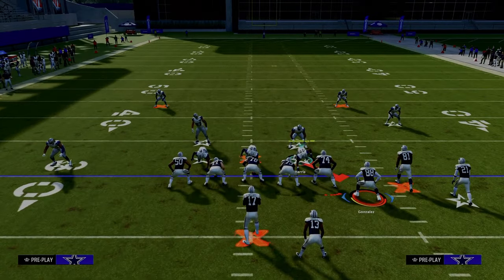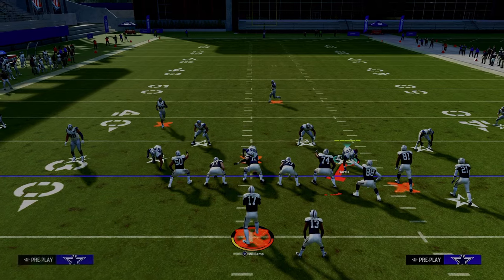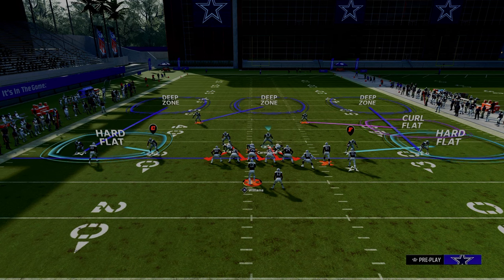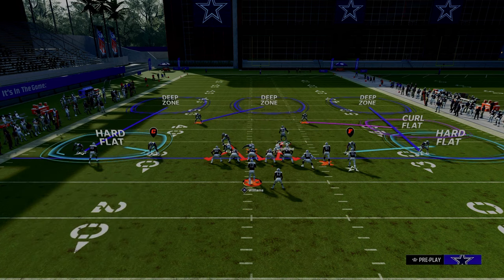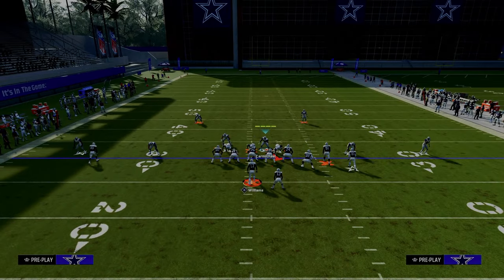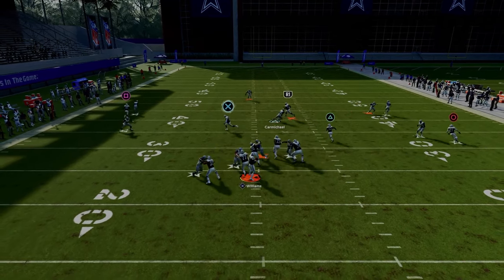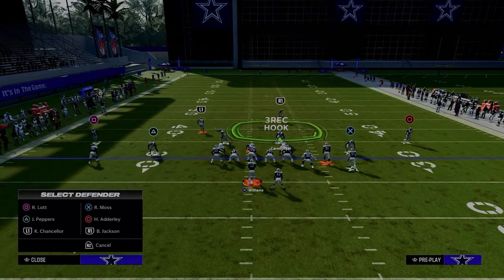Now it doesn't just stop the double corner — we're going to use the same exact adjustments but show this against Play Durham. There are openings against Play Durham, but I'll talk about how you can user-cover those. This hard flat will play the wheel every single time, so they can't throw the wheel to the right side of the screen. What you can do with your user is midpoint the tight end post or slot post, then snap back to the running back wheel. As someone who runs this offense, this is a really hard read to make consistently. Chances are they're going to get pressured because you have one of the better blitzes in the game.